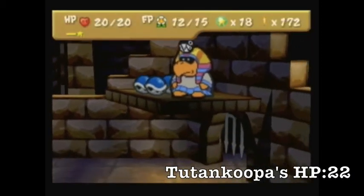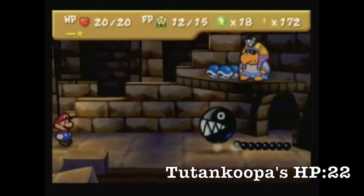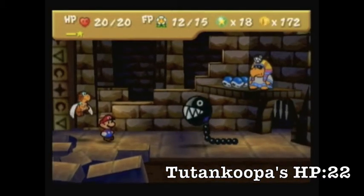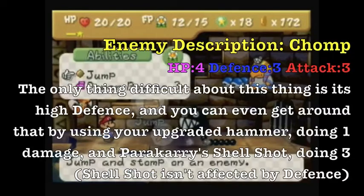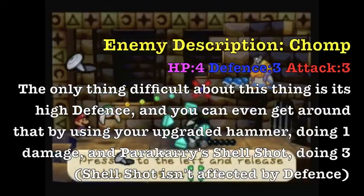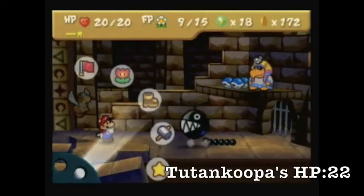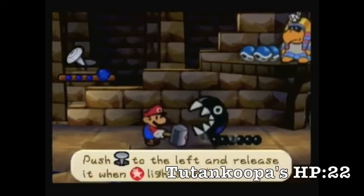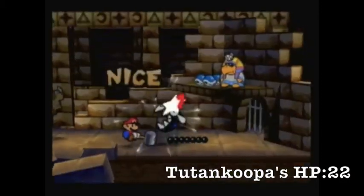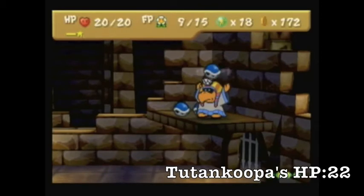He summons chomps — I believe they are a little bit more difficult than Stone Chomps. But he's really not that hard. I think if you just use Shell Shot on it, it'll disappear immediately — not 100% sure on this though. Okay, maybe not. You can use your hammers on these chomps, which I highly recommend.